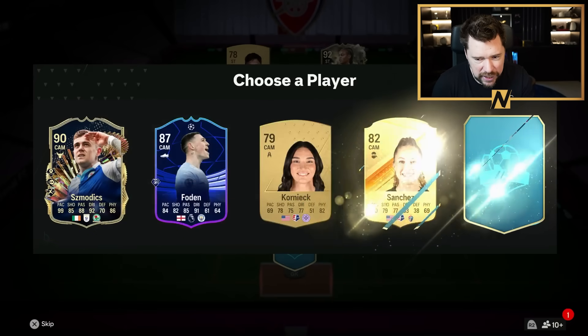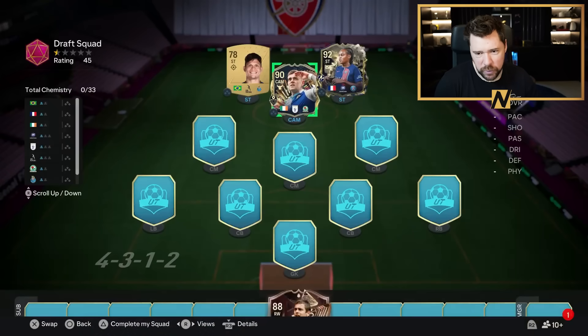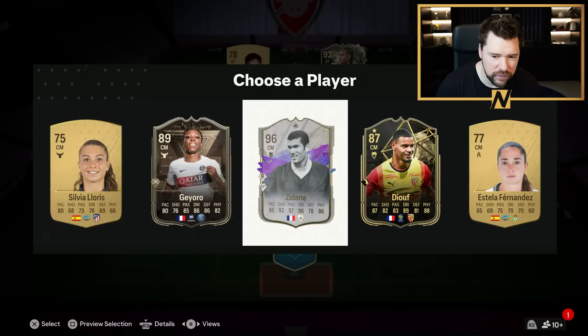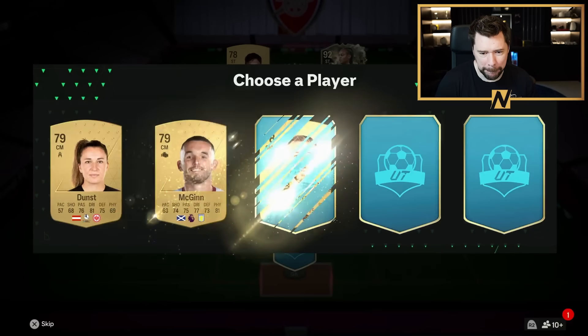I don't know why I've got that feeling. However, our draft has not started spectacularly with Schmodix, Katoto, Eva Nilsson and Joe Cole as our first guys. Of course, if you guys are enjoying the draft content, feel free to leave a like on the video — it lets YouTube know you're enjoying the content.